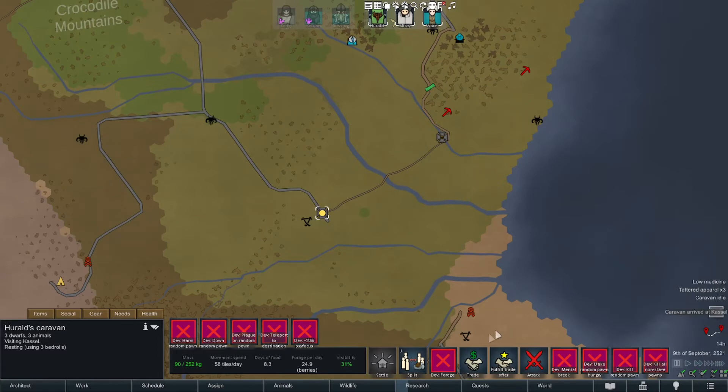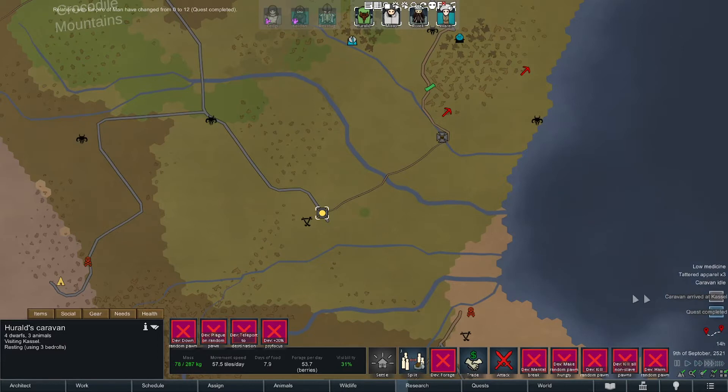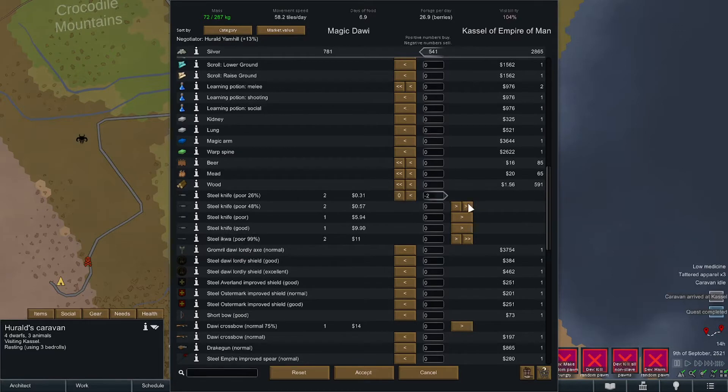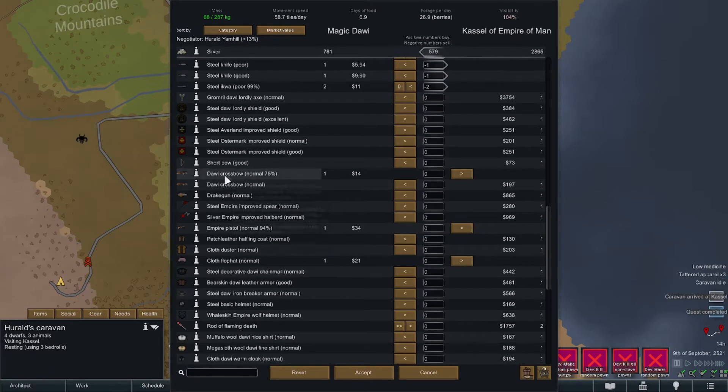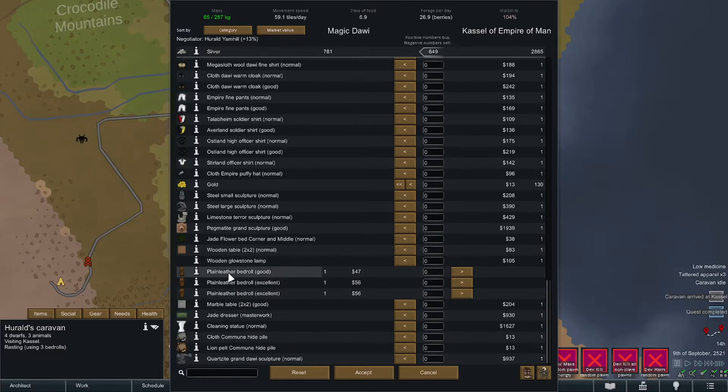Let's pause and fulfill the trade offer. Quest completed — caravan has arrived. Where's our dude? He's with us now. I should have brought an extra bedroll. Now they want to buy some stuff off us — we need fungus and berries. We brought stuff to sell: I'm going to sell them all the extra knives. We brought a crossbow, an empire pistol, a cloth flop hat. They don't have any bedrolls sadly, but they do have a glowstone lamp.